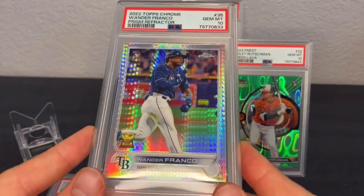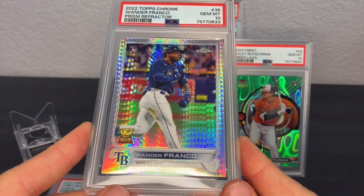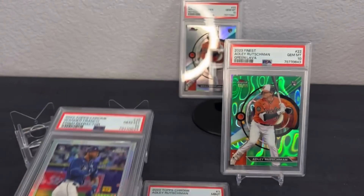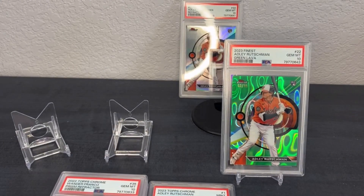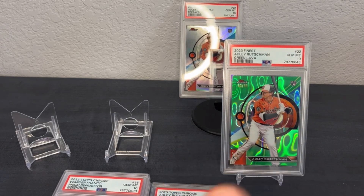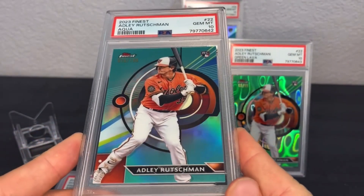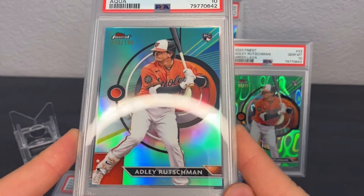Wander Franco PSA 10 — this would have been a nice card if he was still an active player. It's unfortunate. It's the same thing as getting a PSA 6 — you get a PSA 10 of someone that's just not really going to play anymore. It's unfortunate.